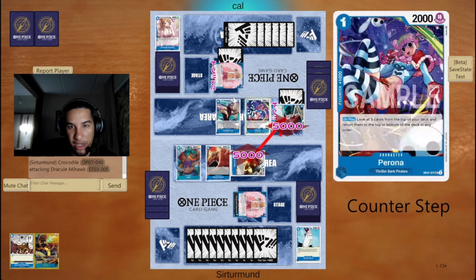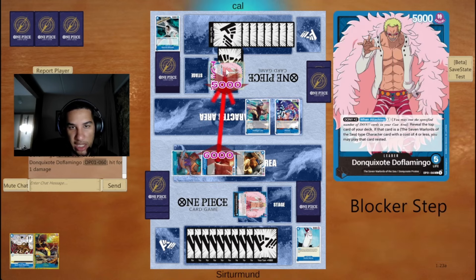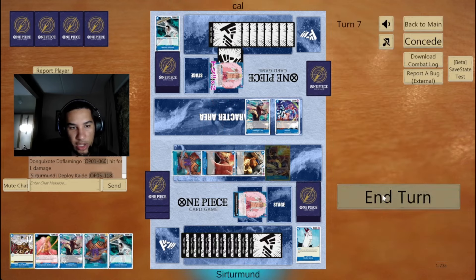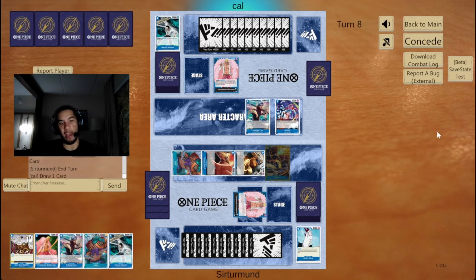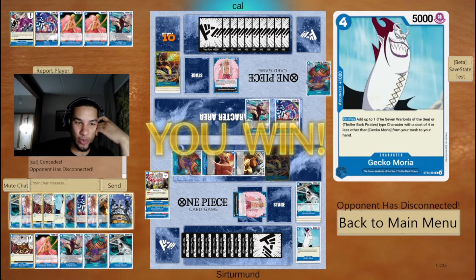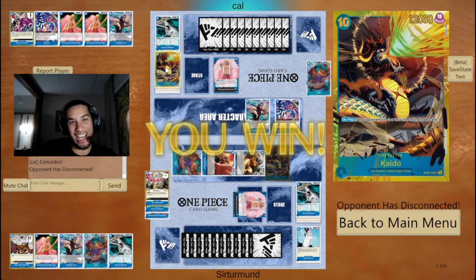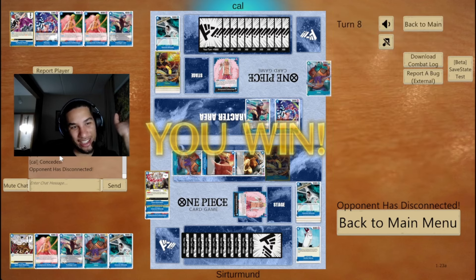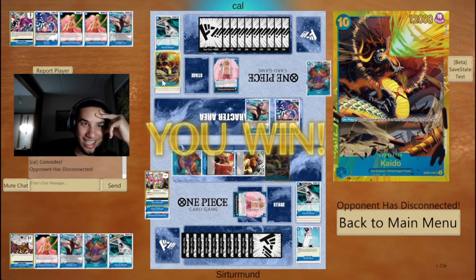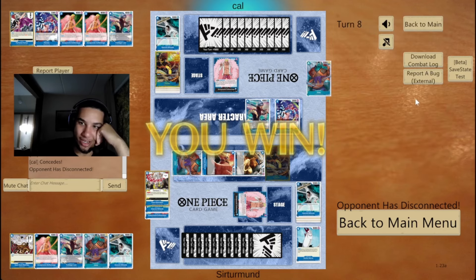This is easy — I can clear your Mihawk. We'll go like this, and now you're forced to have to play that third Red Rock. They got tilted because they were holding those Red Rocks this whole time, and they trashed them both the turn before I played Kaido. And they were going to top the Kaido actually — so the Kaido was the card for their next turn. That's a tilter. Holding on to Red Rock the whole time and then just trashing it when you need it the most.